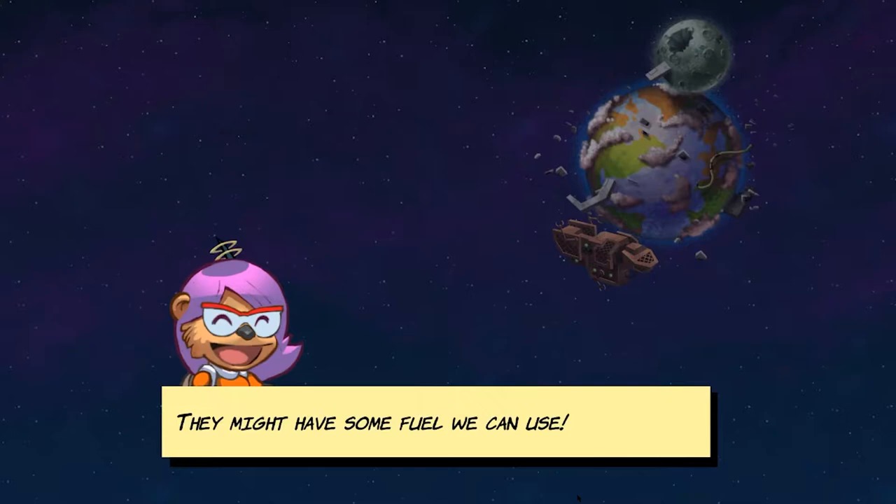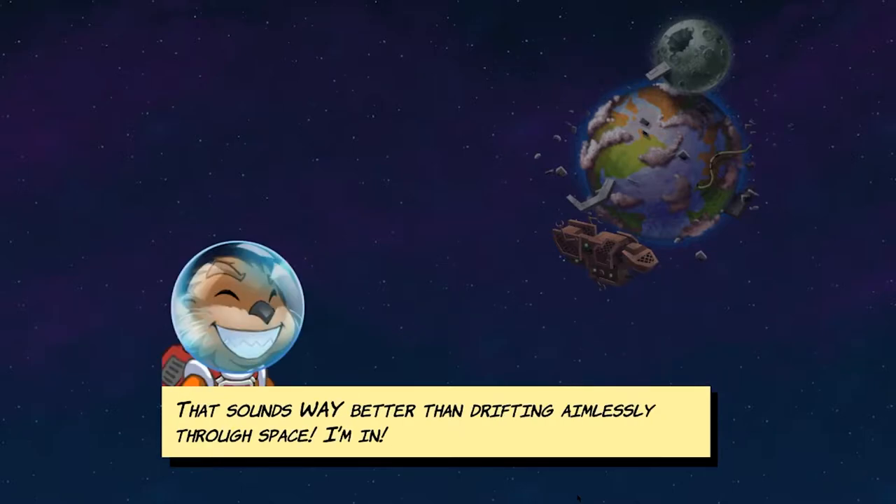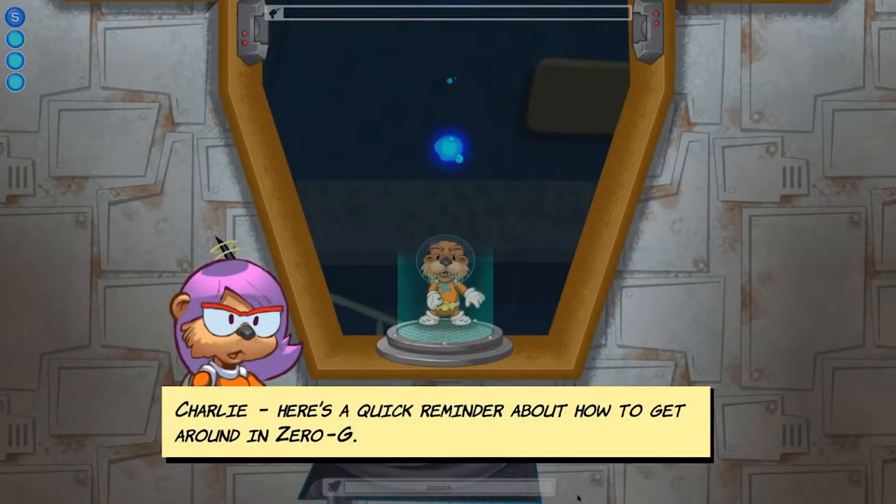There's an abandoned ship. We're gonna go get some fuel because we're kind of drifting in space. So we're gonna send Charlie over in the L-Pod to check it out, which he is more than happy to do. A nice thing about this game is that as it transitions, it gives you a little tidbit of information about otters — in case anyone wanted to know about otters. I think that's very cute.